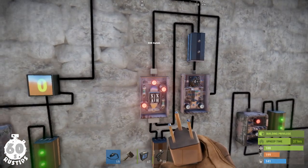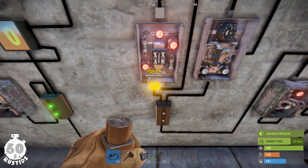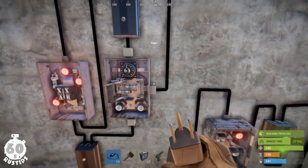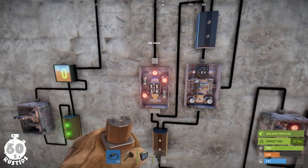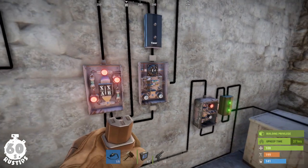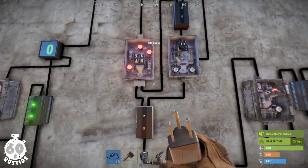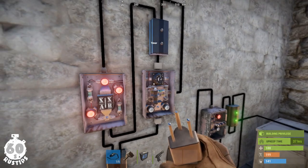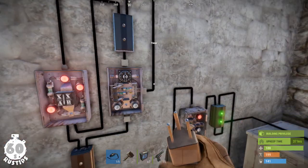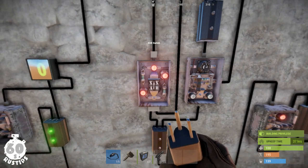The loop is based on the XOR switch, which passes power through only if it is receiving power in either input A or input B. It passes the power into the toggle-on pin of the timer. If the timer is not counting, the XOR switch sends a signal into the toggle-on pin, which triggers the timer. The timer passes power into a branch, which passes power into input B, turning off the XOR switch. While the timer is counting, the XOR switch will not pass power into the toggle-on pin. My other video about looping timers will explain this better, and you can also check my video about the XOR switch to get the basics down.